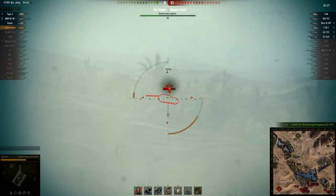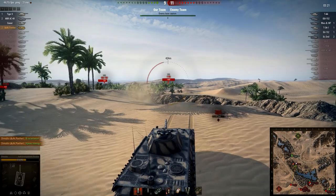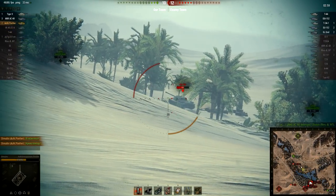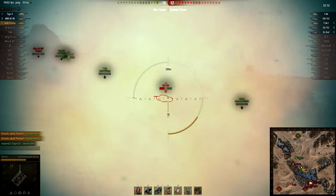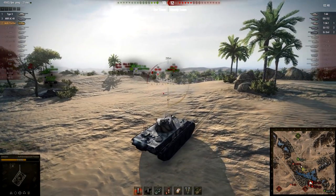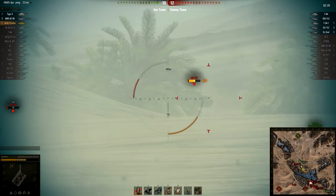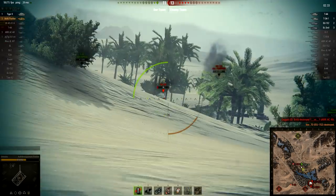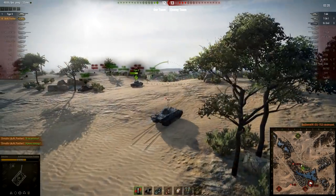We already have that special M41 90GF, aka Black Bulldog, with no autoloading system. Interesting shell velocity seems to be the best with stock APCR ammunition. 1.5 second aiming time is by far the best — second place goes to the Black Bulldog with 1.73 seconds. Speed and mobility: not the best — first place goes to the Black Bulldog with 72.4 kph. But reverse speed is the best at 25 kph. View range is exactly the same as the HWK-12.